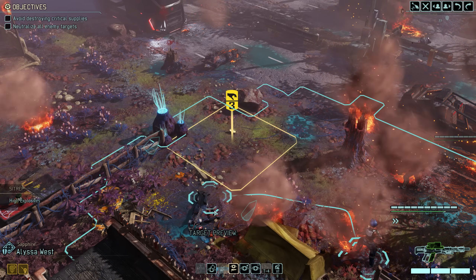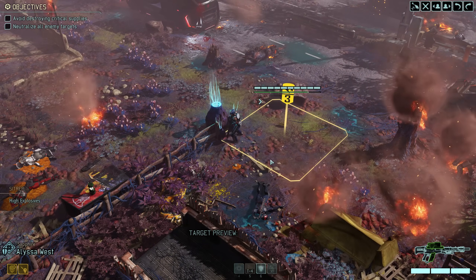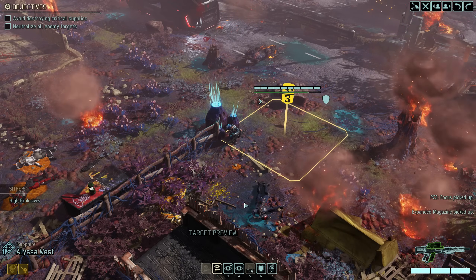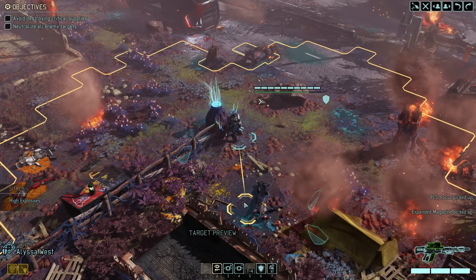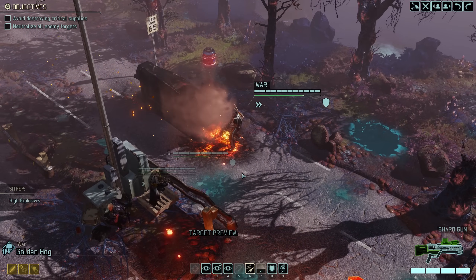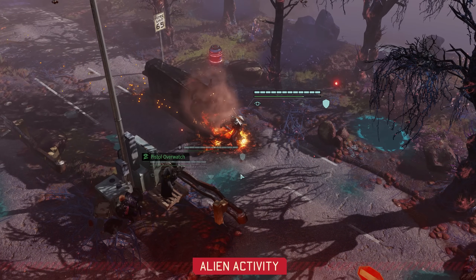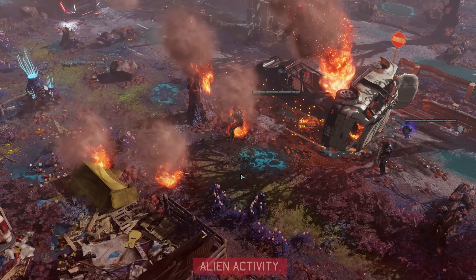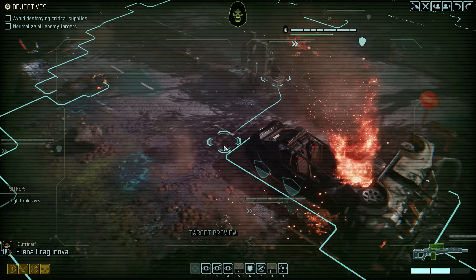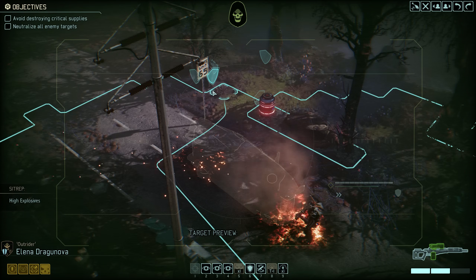We even have some loot to recover, so let's use the fact that Sapphire can still move to grab that — an Expanded Magazine and a Focus PCS. Not the most useful items but we'll gladly take them. Meanwhile with the Muton and Viper still lurking in the shadows, the rest of our squad will shuffle around a bit, go on Overwatch, and continue scouting next turn. We then just barely see one of the Vipers, so let's send out our Reaper to get a better look.